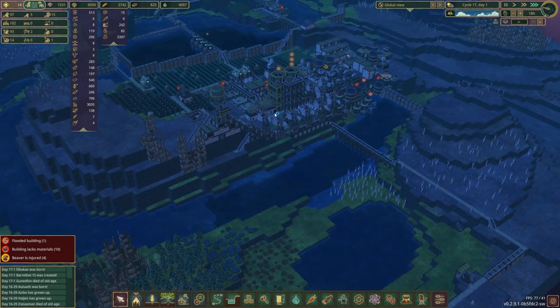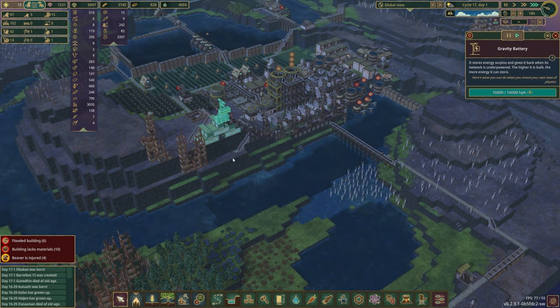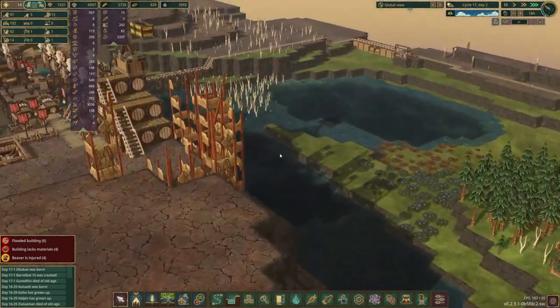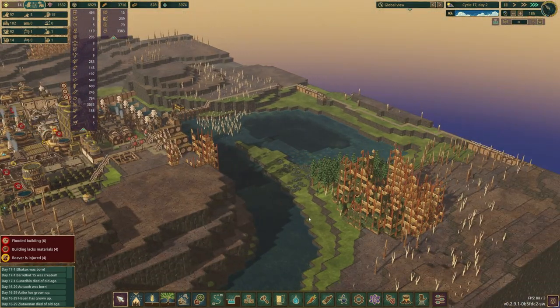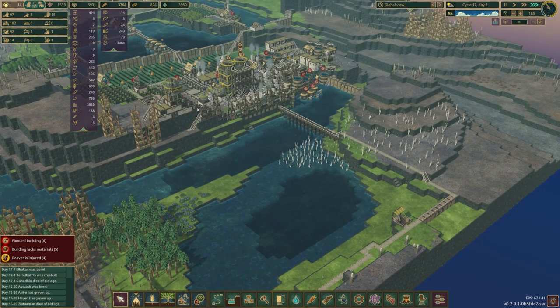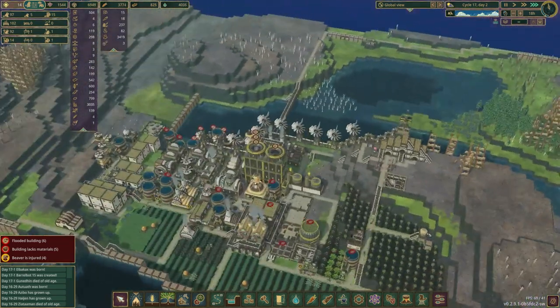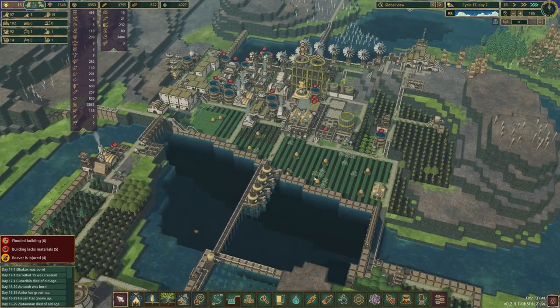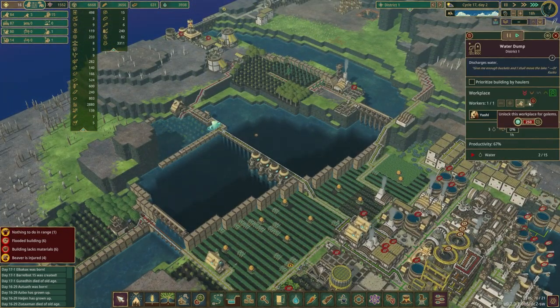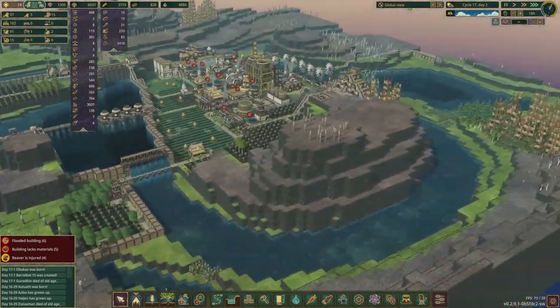Now we should start seeing something here. Gravity battery is complete — 16,000. That's better than I thought it would be. That would account for something at least. We have another golem we can put to work somewhere. Alright, we are still very slowly filling this up. But pretty soon this whole area should be underwater, which is exciting.